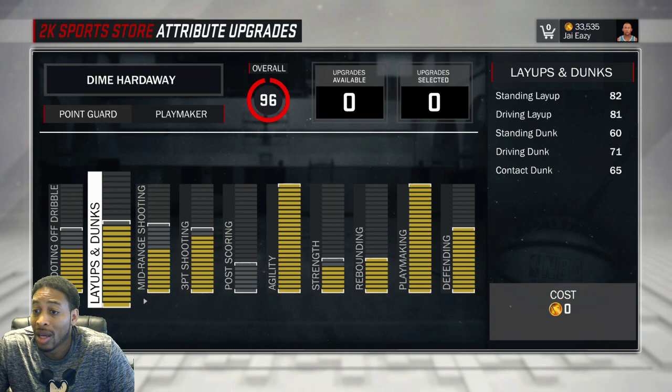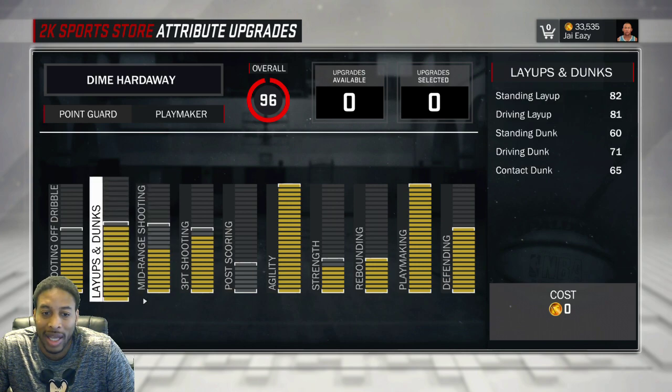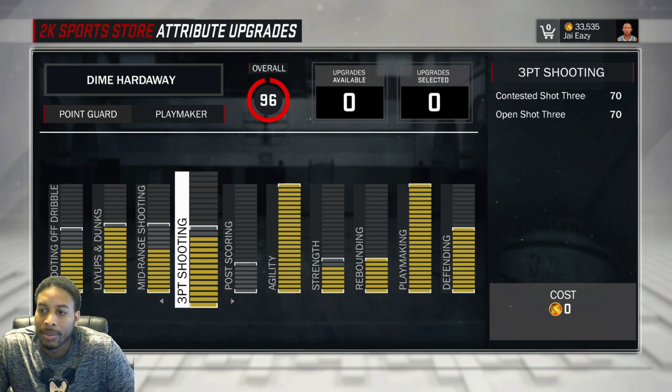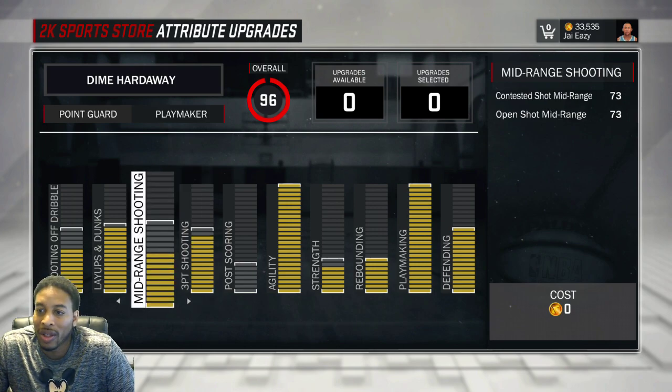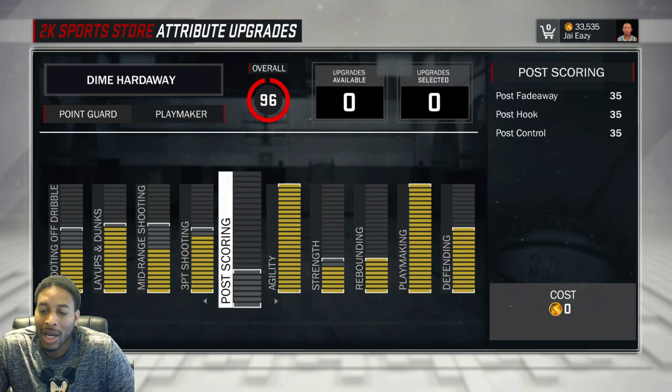Layups and dunks I left where they are because standing layup is 80 and driving layup is 81, which was good enough for me. Standing dunk 60, driving dunk 70, contact dunk 65 — putting it up wasn't going to get me to another five or zero, so I left it. Contested mid-range at 73. Three point shot I left at 70 — I can green it at a high enough rate and I'm still shooting almost 60% with a playmaker.